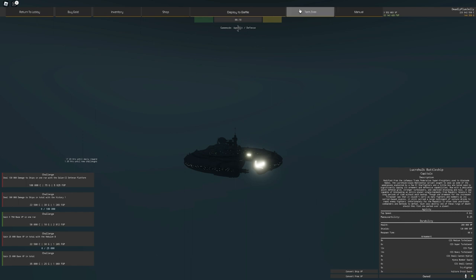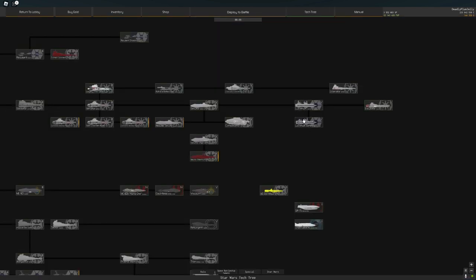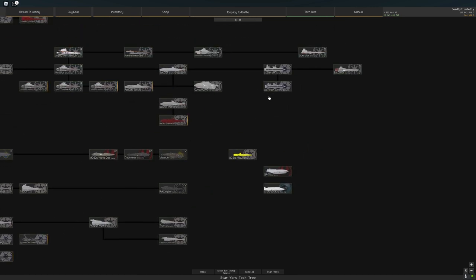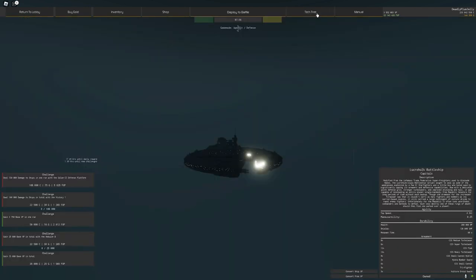If you were grinding down this tree and you had the Lucrehulk, I would just go for the Exputer even though the Exputer is really expensive and it must be really tempting to get the Lucrehulk Battleship. If you already have the Providence Mark II, I do not recommend getting the Lucrehulk Battleship first — I recommend going for the Exputer first, then you get the Lucrehulk Battleship.